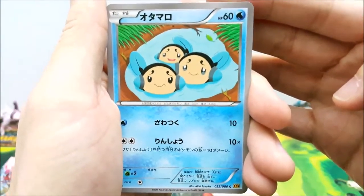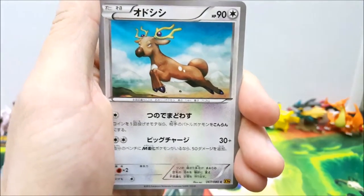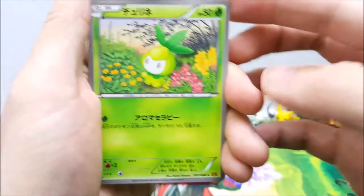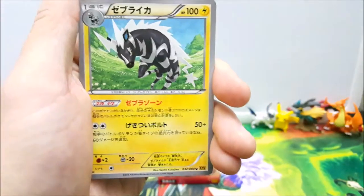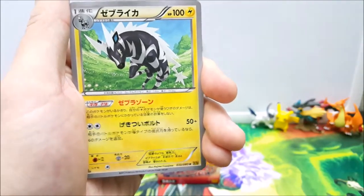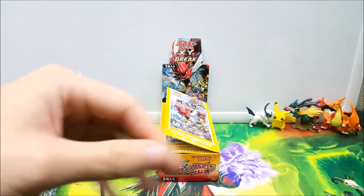Starting pack four off we have the puddle sisters, Stantler, leaf girl, warthog toad, and a lightning zebra. That's the last card of the pack.